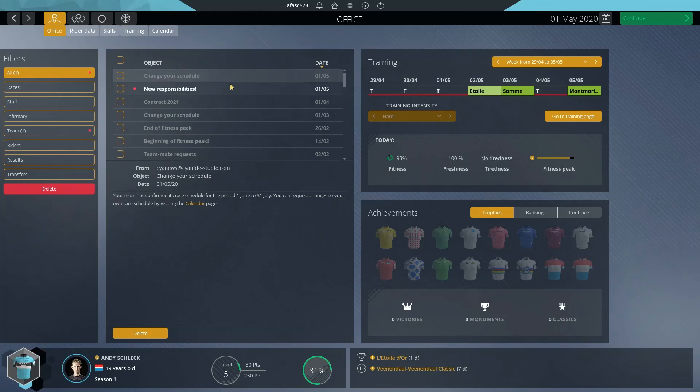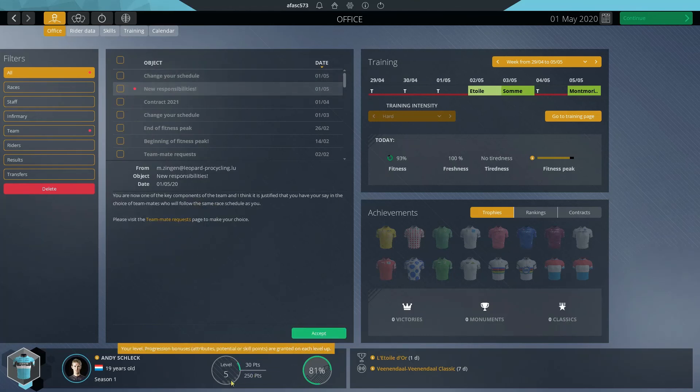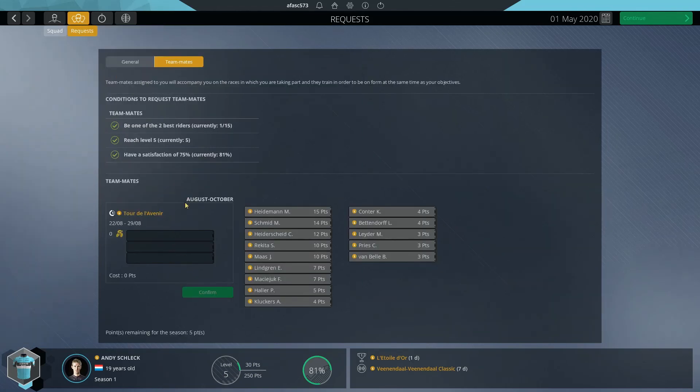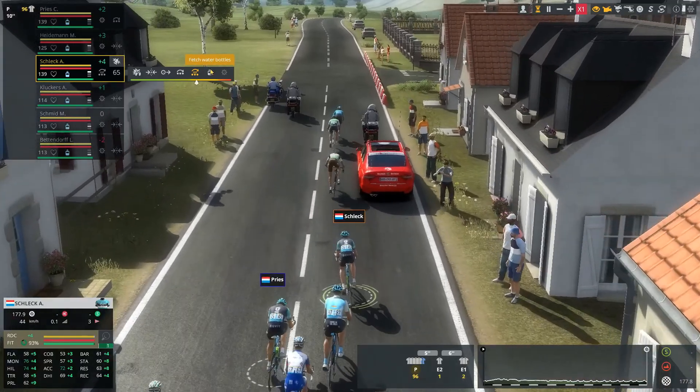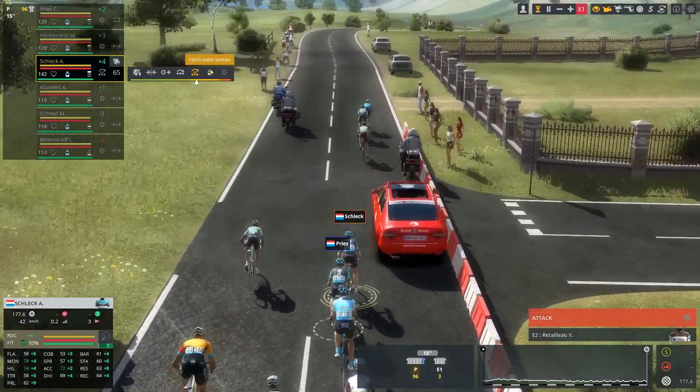Of course that's all hypothetical and revolves around one of those two teams actually getting promoted to the pro continental ranks, so we'll just have to wait and see. As for our new responsibilities at level five, we can now do teammate requests — but I'm not really going to bother with this to be honest. The points I don't think are worth it in this first season, and most of these riders I can't even afford with only five points remaining for the season.